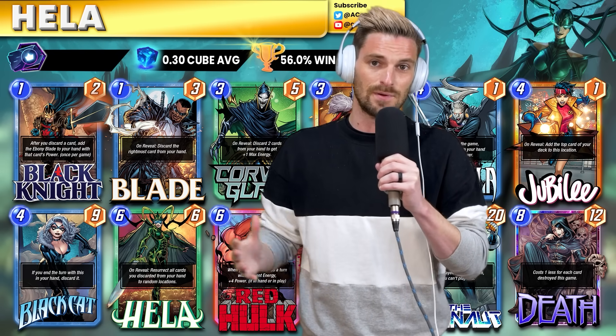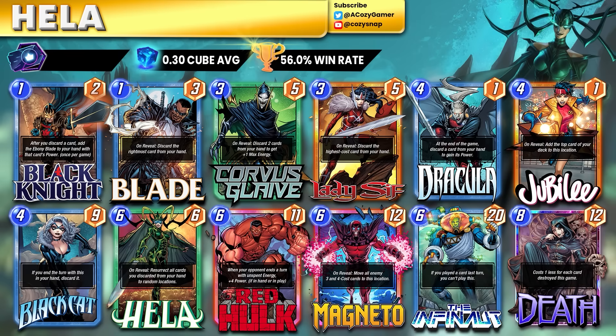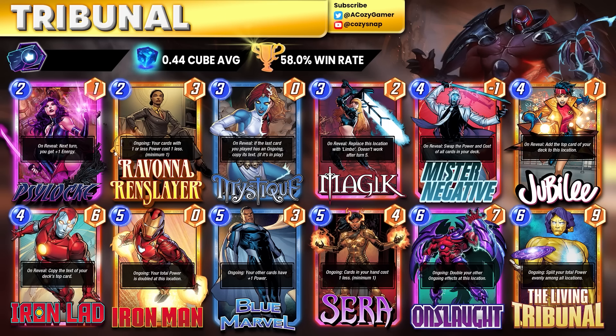For those of you who just want a deck that performs well without using too many brain cells, we've got Hella and Tribunal back — doing strong against the current meta decks. Hella has more big power cards now and Black Knight to cheat out the Ebony Blade; Dracula can soak up big power. It's more fun than old Hella because you don't have to play Hella to win — especially with Corvus giving you extra energy. For Tribunal, now that Zabu has been nerfed we'll see even less Enchantress, and without a counter to your deck this is just very strong stats across the lanes.